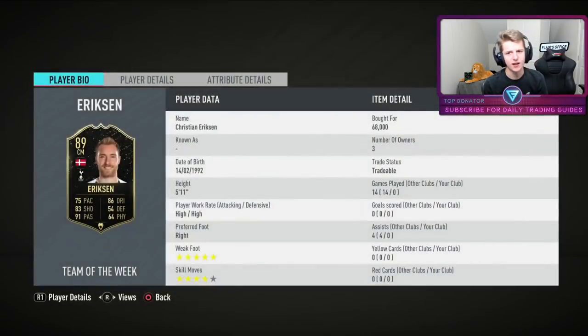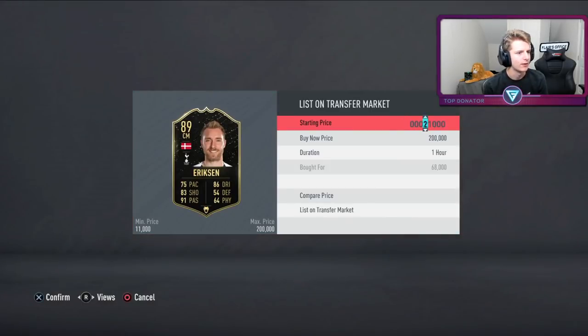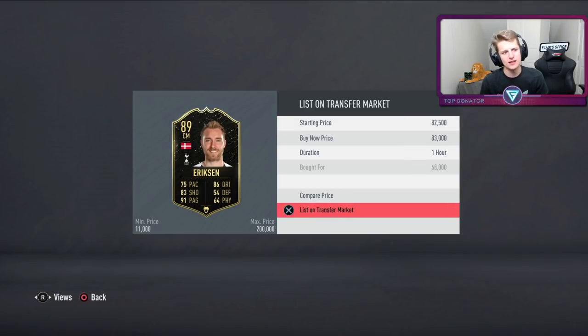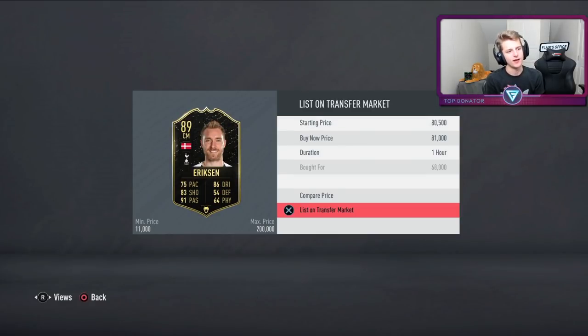An Eriksen — very rare card, going for 68k, none on the market up to 90k which seems a bit excessive. He's going rate is about 67k. Taking advice from the method's creator: if the card with Hunter costs significantly more than buying it separately and applying Hunter yourself, you need to list at a reasonable price. So listing him at 81k — after tax, that's a nice 9k profit.